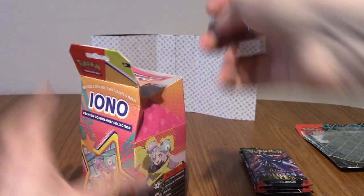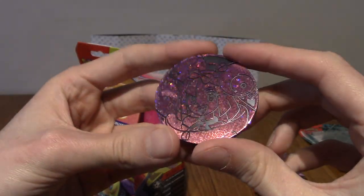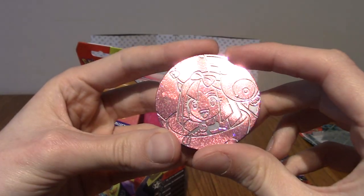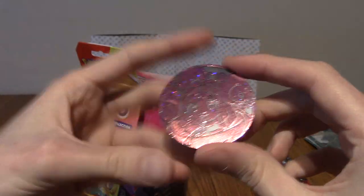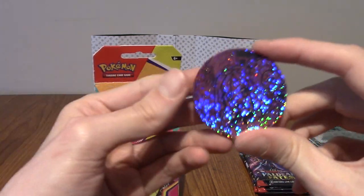We've got a coin — there she is, very sparkly and pink, obviously, because she likes pink. Pink and blue, I want to say, are her main colours. Well, she does wear a yellow hoodie too. Very nice.